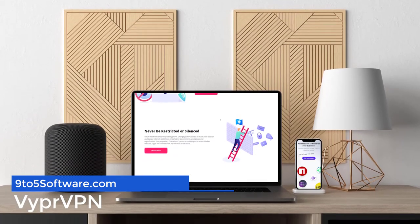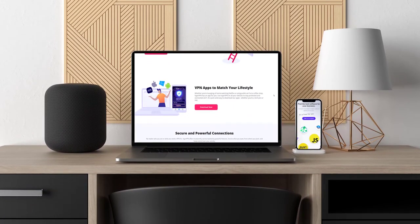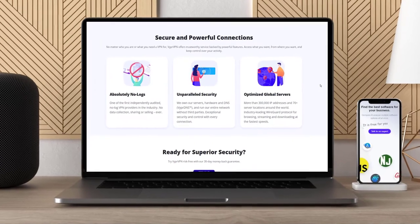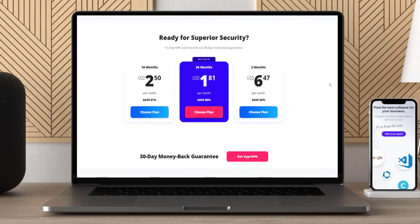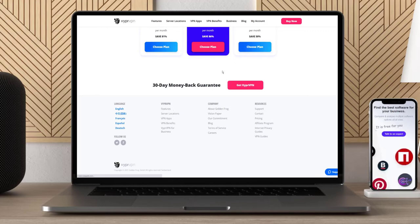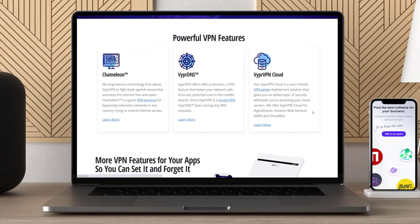Viper VPN just made it into this roundup, grabbing the third spot thanks to its wide global server coverage and solid online security protections. This provider is a global enterprise with 700-plus servers in 70 countries around the world. The company's focus on privacy and security has made them one of today's most innovative VPN providers — an American brand built by Hong Kong-based tech giants. Viper VPN connections are impervious to Minecraft's VPN trap, making it an excellent way to connect. The provider protects you loglessly with a commitment to anonymity, and no payment information is kept on their servers.